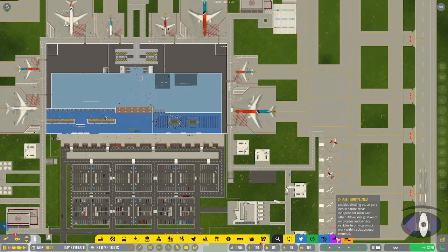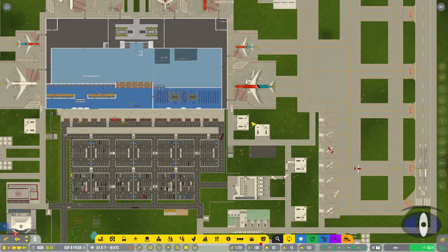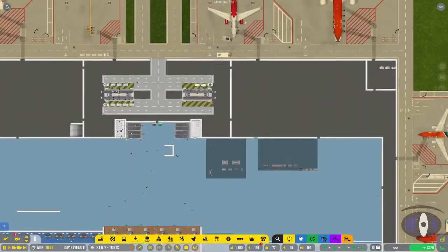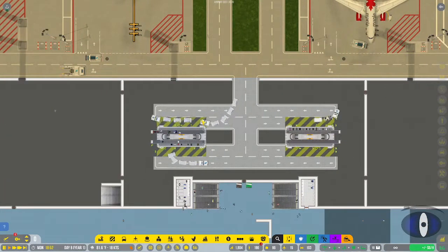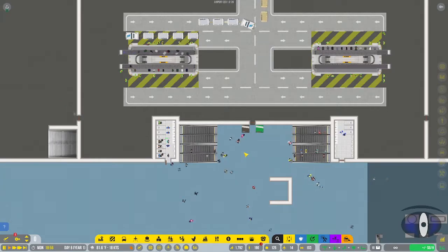In build planned objects mode, you can select anything built in the planning stage and it'll start building. The create terminal area feature is for if you have multiple terminals - passengers would go to one side or the other depending on what they need. The last thing is the bulldozer tool - click and drag to delete whatever you don't want. That's all of the building buttons. I'll cover the other buttons in a different video since this one is already 50 minutes long. Thanks for watching!